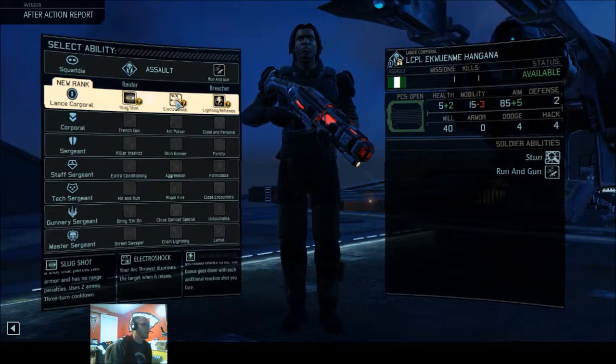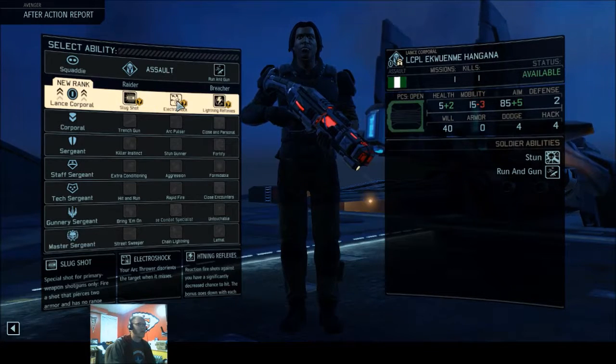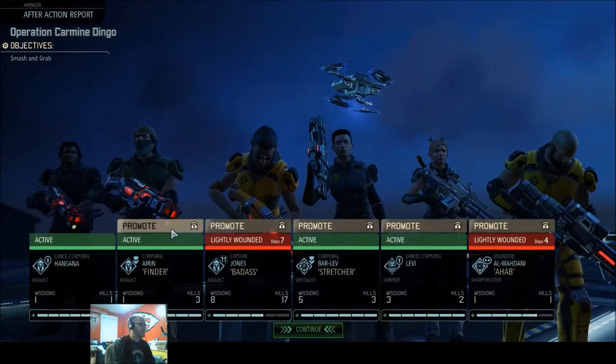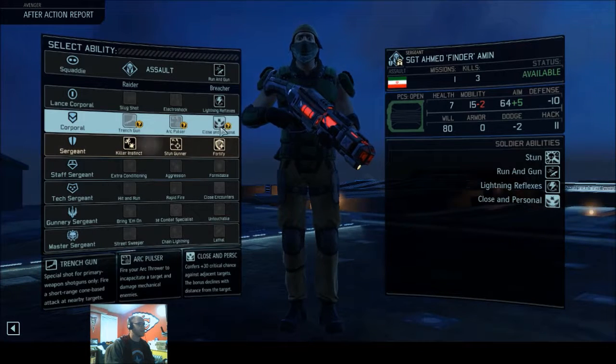Alright — well, we got a lot of promotions. Even Jessica Jones got a promotion. She's out seven days, Ahab's out four days. But this is what we kind of went on this thing for — to get some promotions. I'm actually going to go Electro Shock here. He has really high aim, so this is going to give him the chance to be an Arc Thrower as well, which I think is going to be really beneficial.